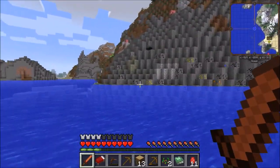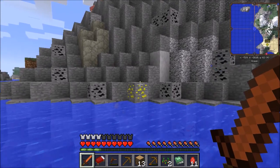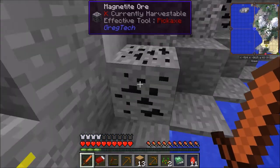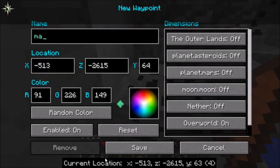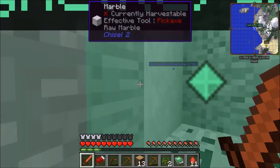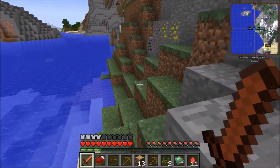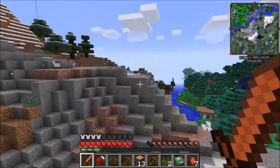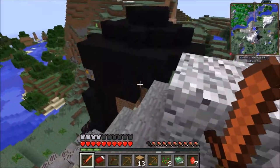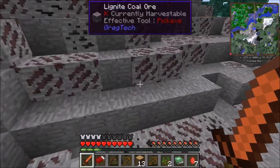Here's another example of some ore generation. Coming up here is magnetite and gold, and again you see how it's all dotted. GregTech makes veins of ores, so when you find them there's going to be a lot of them — sometimes they can just be hard to find. As you can see, I'm making waypoints every time I find ores so that I'll be able to come back to them at later dates if I need that particular ore. Here's some more lignite coal ore to give you an idea of how much of it can generate in a vein.